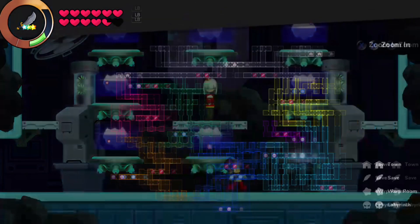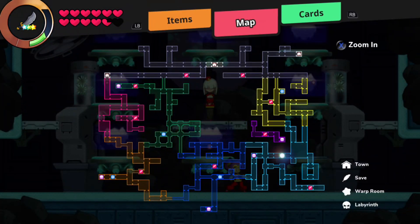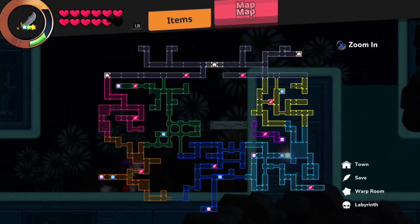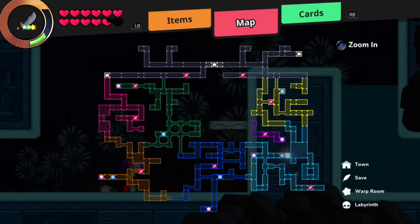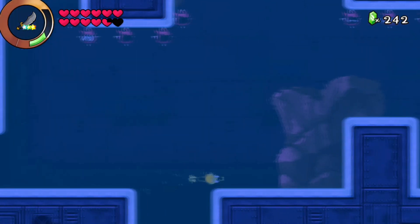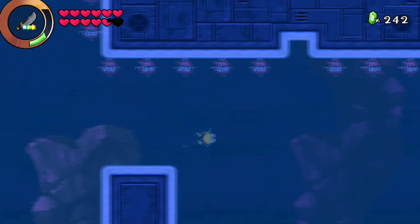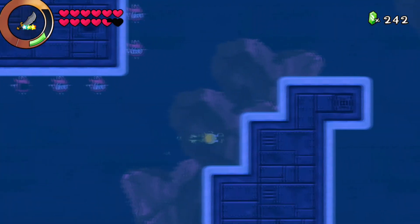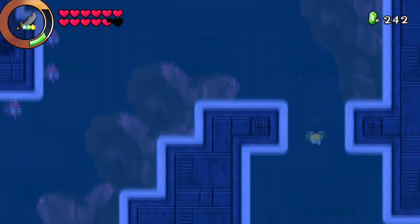Hello everyone, I'm here with Shantae and the Seven Sirens. I'm going to quickly go over every miscellaneous achievement in the game. We're going to start with Second Sight. I'm in the bottom right warp room. Second Sight requires you to unveil an invisible enemy using the seer dance. So if you're at the end of the game and you don't know where to go to get this achievement, just follow where I'm going.